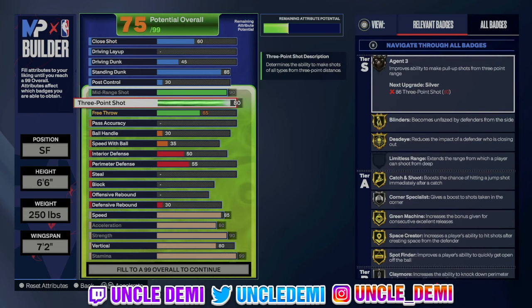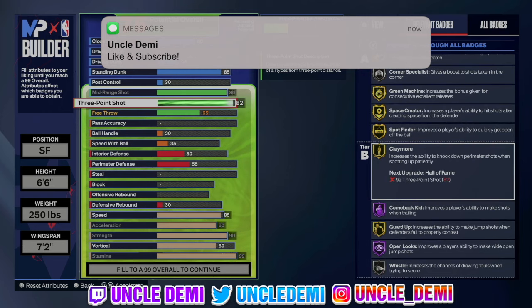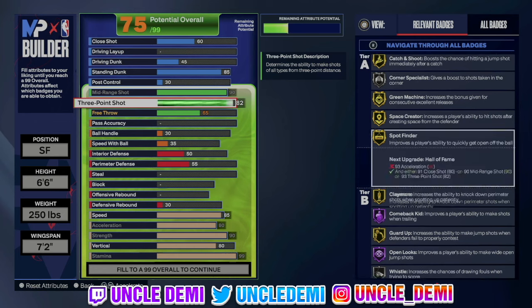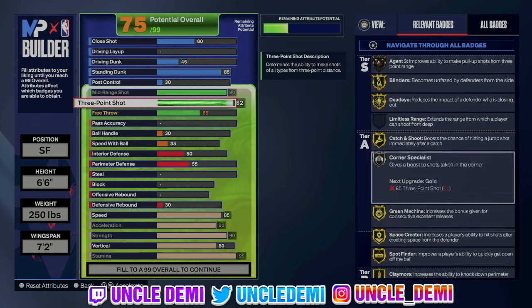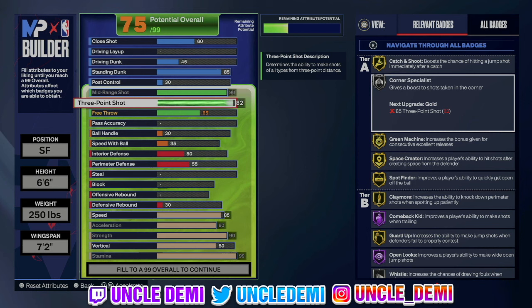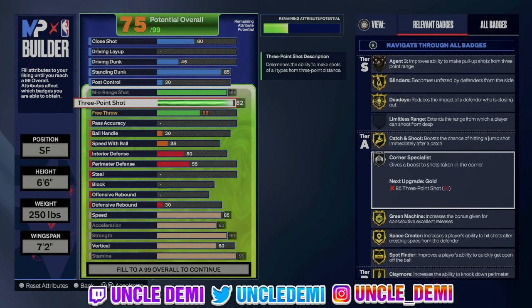On your three ball, you wanna go 82. 82 will just give you Claymore on gold. So that's a big thing — it's just adding more boost next to your jumper. You get Catch and Shoot on gold, Claymore on gold, Open Looks on Hall of Fame, and of course Corner Specialist on silver. You should be able to hit your shots. You'll get the best jumper in the game with a Tracy McGrady jump shot base, or whatever base you wanna have. You're just gonna be a very, very good shooting lockdown.